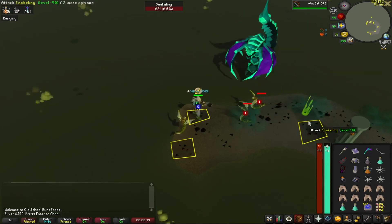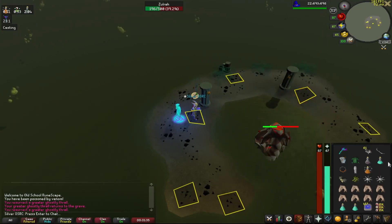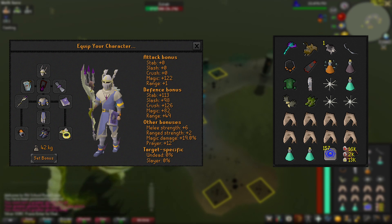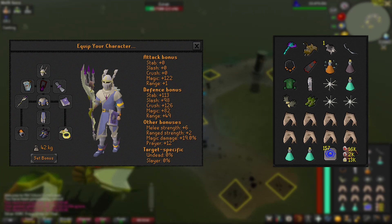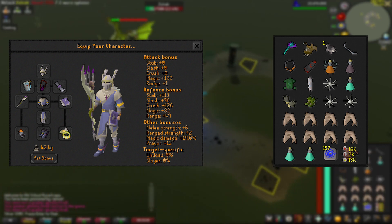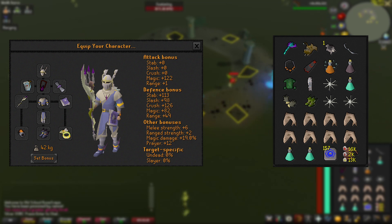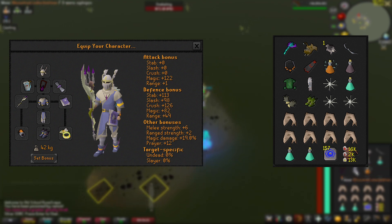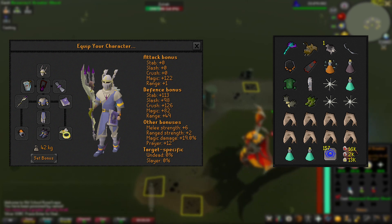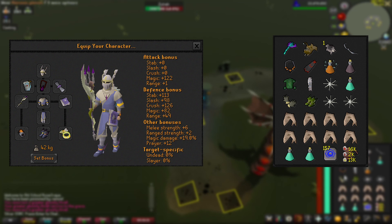Now for the perfect kill. This requires us to get a kill without taking any damage from a snakeling, cloud, magma, or serpentine phase. We'll be using the tanzanite phase for this challenge. You'll want black chins and a blowpipe. In my inventory I also have a crystal bow, but you can use your toxic trident instead. If you want, you can bring the Bowfa or twisted bow, but don't drop the blowpipe. You can replace the two prayer pots with more fish if you'd like — I simply have them here to refill prayer instead of constantly teleporting back to my POH.